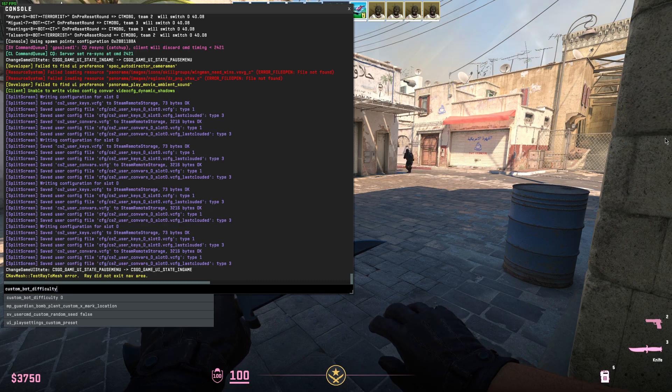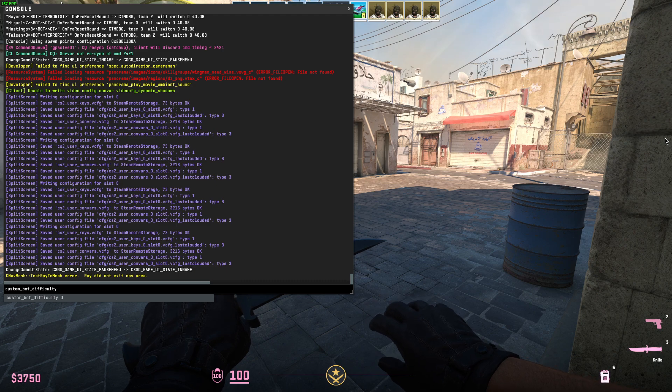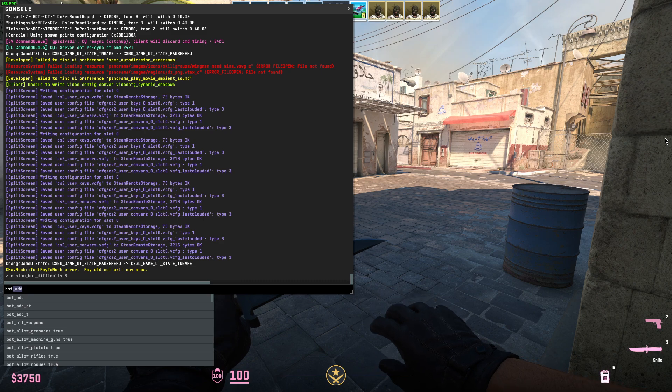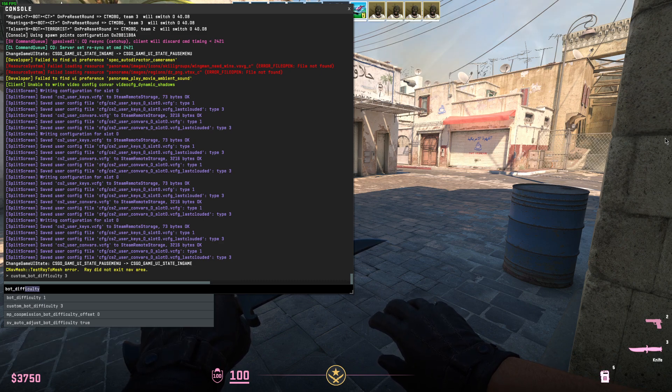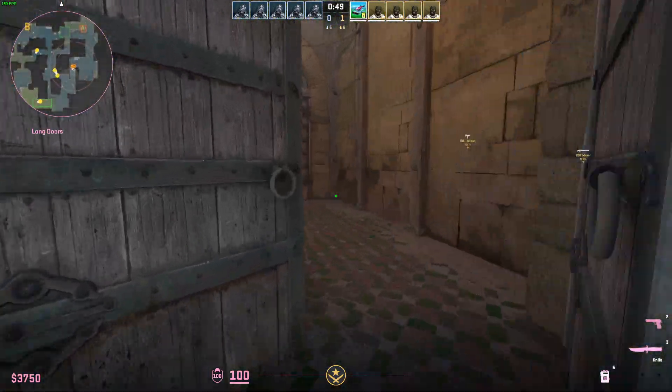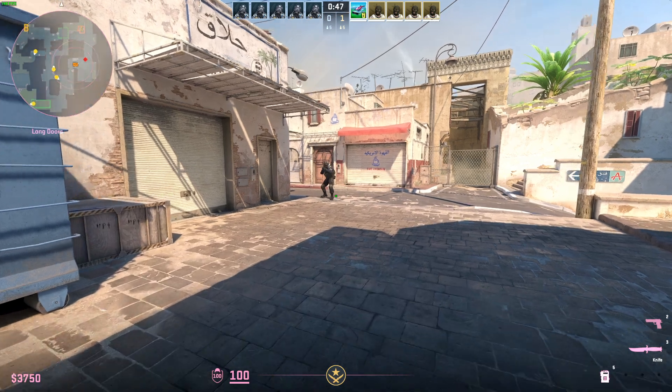You also need to enter another command: 'custom_bot_difficulty' followed by the number. For example, set 'custom_bot_difficulty 3' and 'bot_difficulty 3'. As you can see, the change will not be applied immediately.